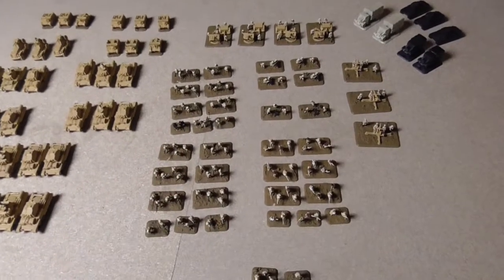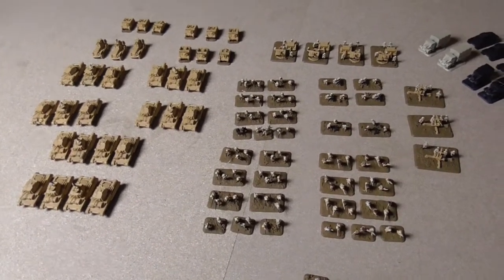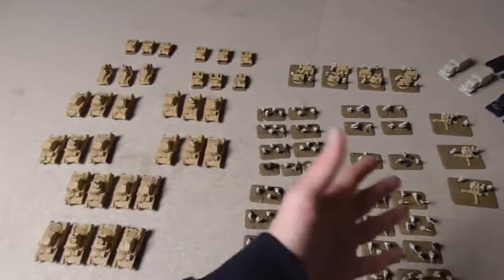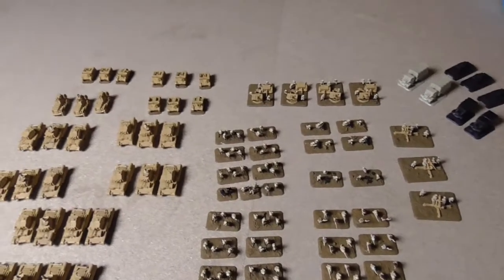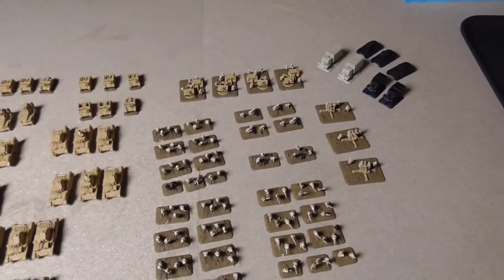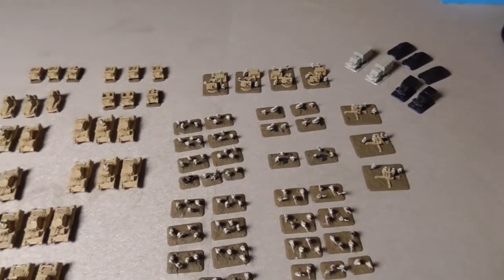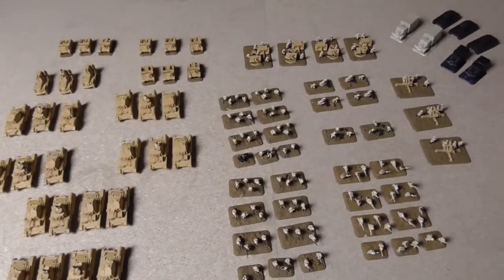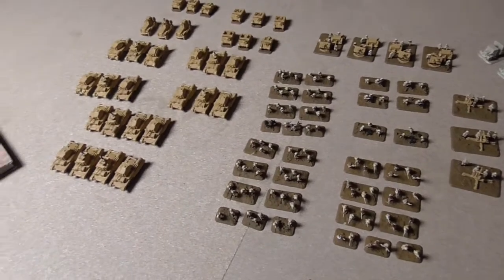I'm going to show you two lists that I made for this army because the Italians have 1400 points and this is more than 3000 points. And this is without the Stuarts which arrived in July 1941, and also without the Crusaders. So there's quite a bit that we don't have here yet — we are focusing on what we need right away, what has been used right away.